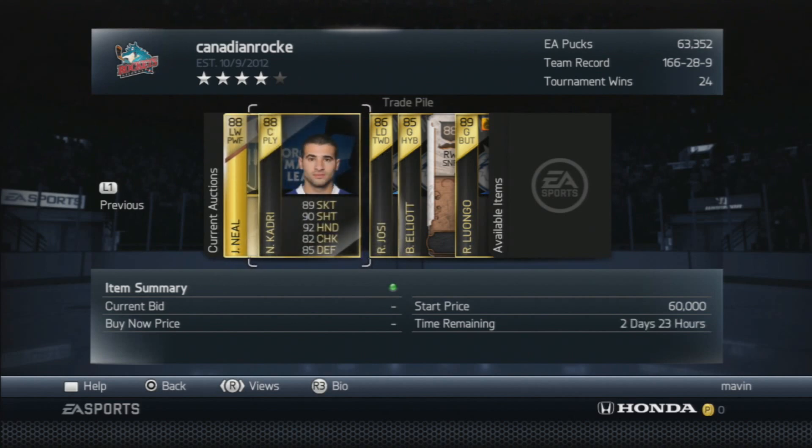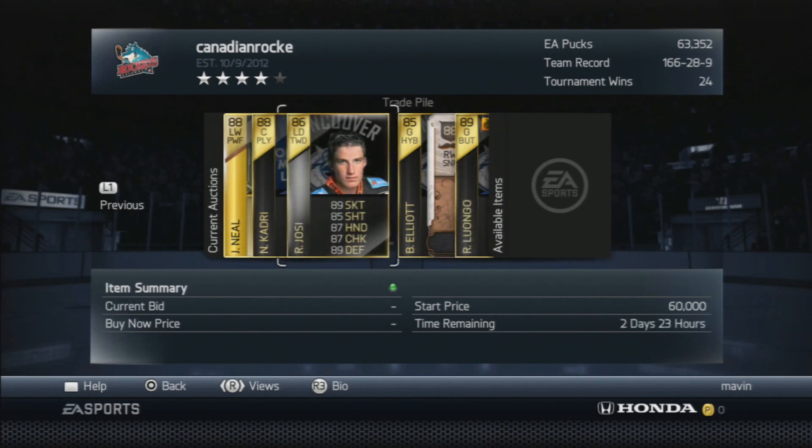Next we got Nazem Kadri — offensive player to play the middle of the ice. He goes really nicely on my second line. I'm using him at center on the power play with JP from Kadri, and that's great. Offensive hands — I'm keeping him to make sure I have all my options covered.